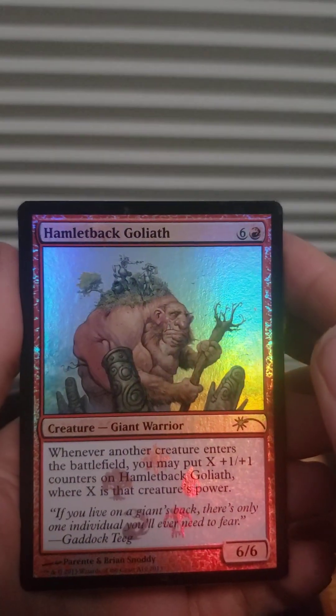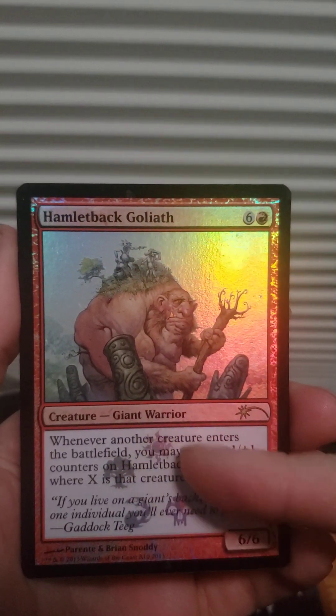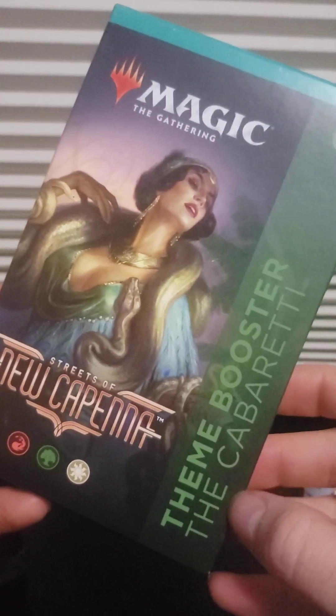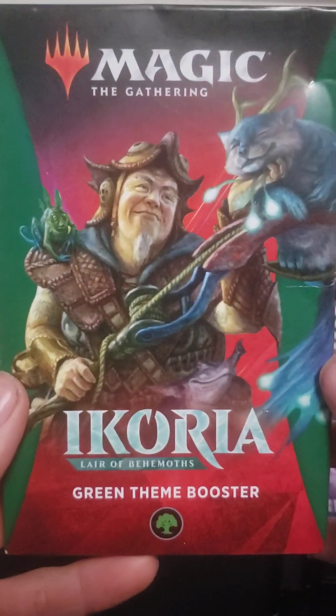The one promo card is Hamletback Goliath — really nice looking card. I love the little emblems on it. We've got a Crimson Vow theme booster: Vampires. Another one is New Capenna, theme: Cabaretti. Next we have Kamigawa Neon Dynasty and the theme is Black. And last but not least we have Ikoria and the theme is Green.